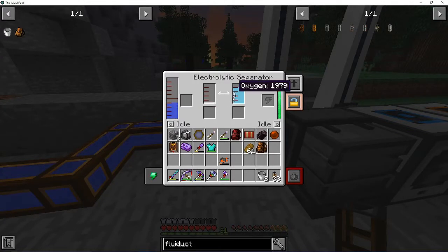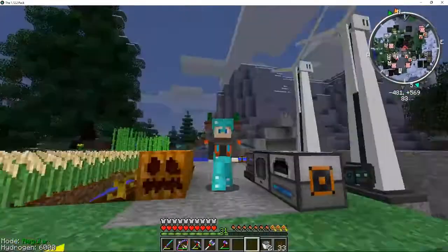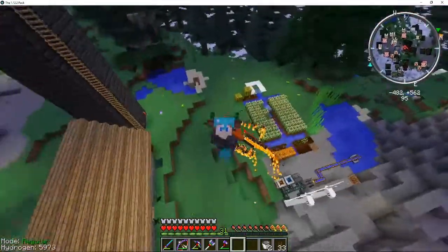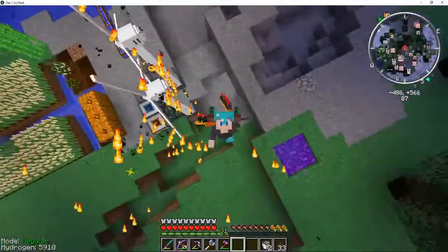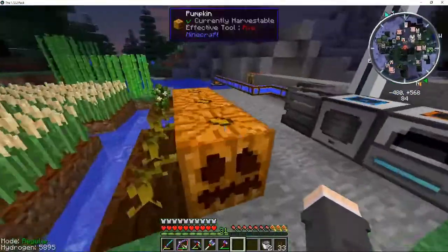Okay. So now what this is doing is passively creating hydrogen. Right now, as you can see in the bottom, it says hydrogen 6000. What that means is, if I hold space now... I have achieved flight! Flight! I have achieved flight! Yes! Man, that's so exciting.